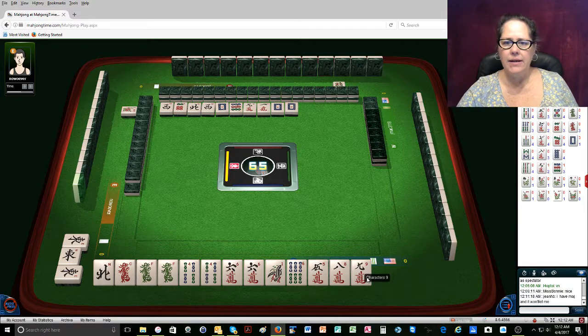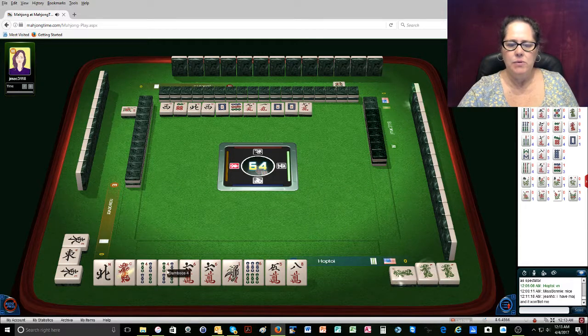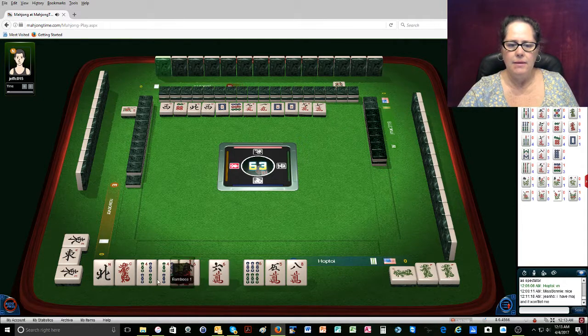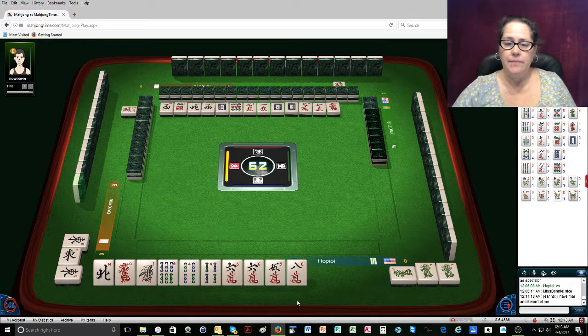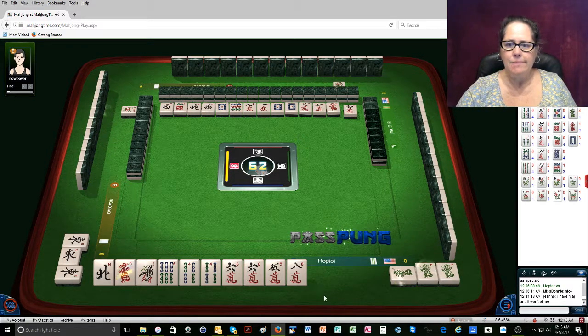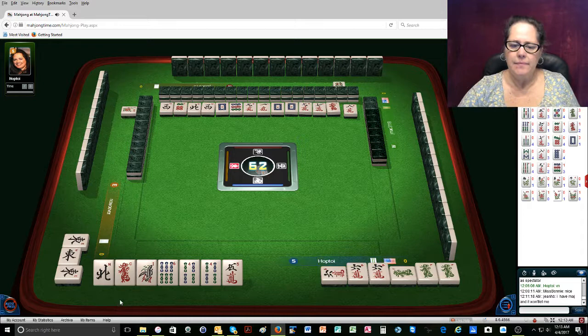So we'll get rid of the 9 crack next. Pung that. We'll pung the 4 bam and the 6 crack. Seven characters. Let's save the 1 and the 6 for as long as possible. Six characters — we're going to take that. Pung. Eight characters.